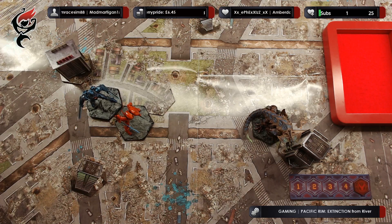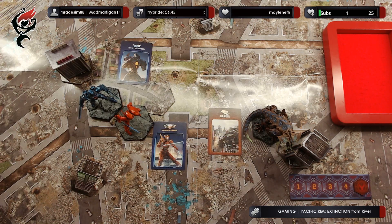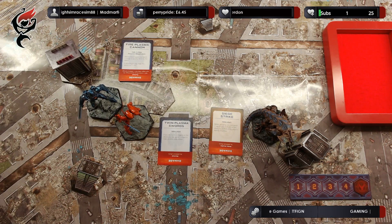We select our new action cards and then reveal them. Hakuja is going to attempt the siege strike against the building. Sabre Athena will use her twin plasma swords against Hakuja, and Gypsy Avenger will attempt to fire his plasma cannon. The Kaiju have the least models on the field and roll the impulse die first — they roll a blank, which means they miss their activation. Rolling for the Jaegers' activation — the Jaegers get to activate one unit, and we will activate Sabre Athena first.